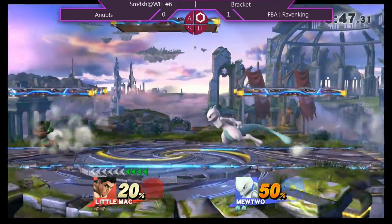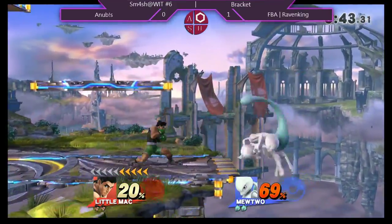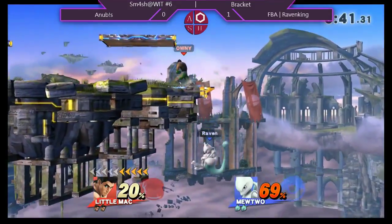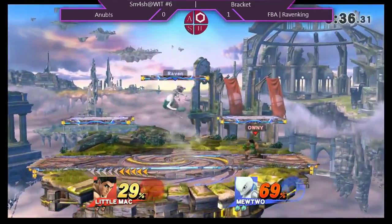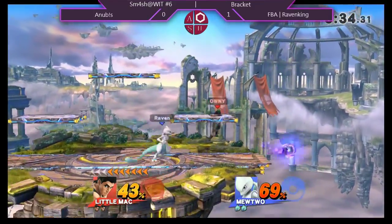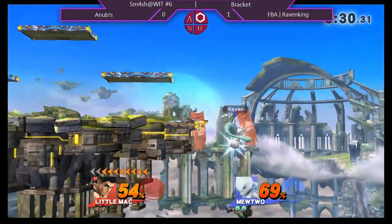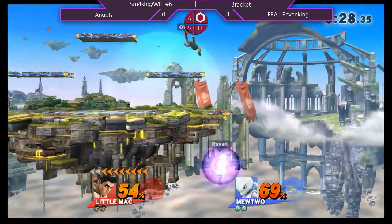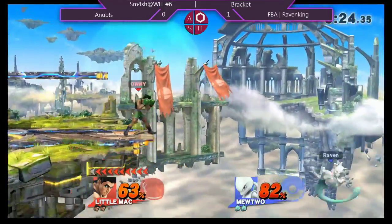He seems to be rolling a lot — it looks like he's a little bit scared, restricting his mobility by just rolling around. And Raven seems to be taking things a little bit slower, going for a lot less attacks. He punishes the counter, goes for the spike, and misses that. He could have gone for a ledge trump there — it didn't seem that Mac got up in time. The trades.